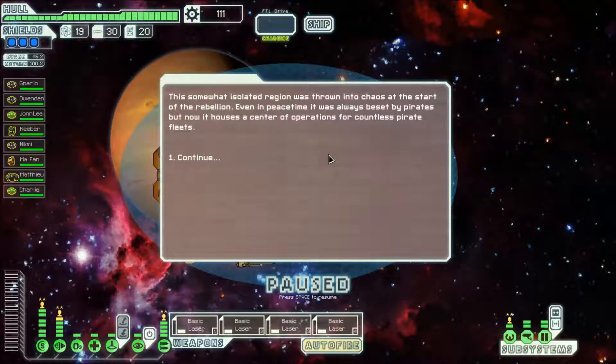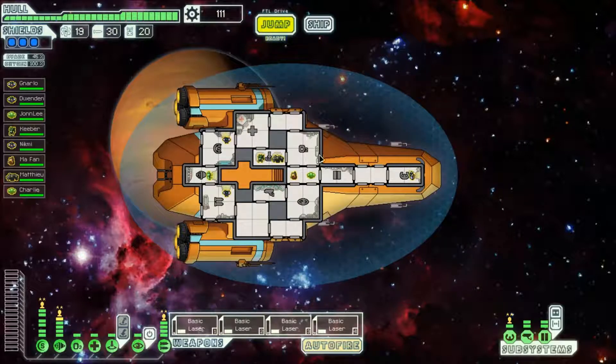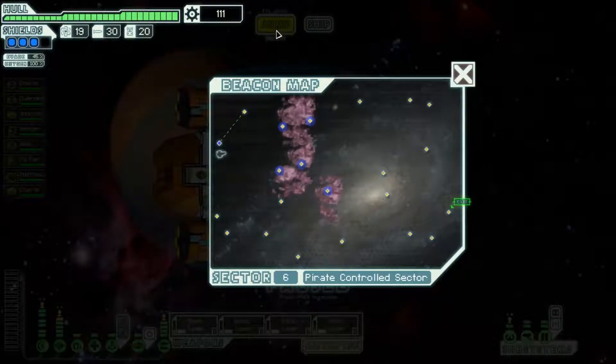Let's go. We need to find better weaponry, really, for the Brotanic now. This somewhat isolated region was thrown into chaos at the start of the rebellion. Even in peace time it was always beset by pirates, but now it houses a centre of operations for countless pirate fleets. We've got one beacon we can jump to, so let's jump to that one beacon.